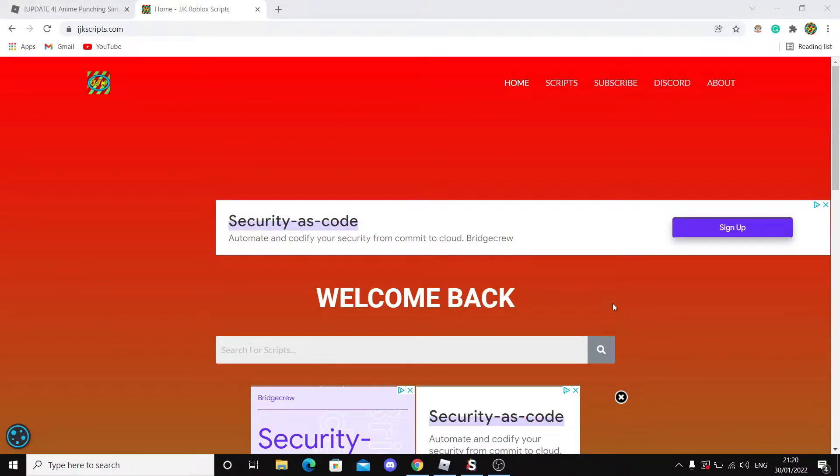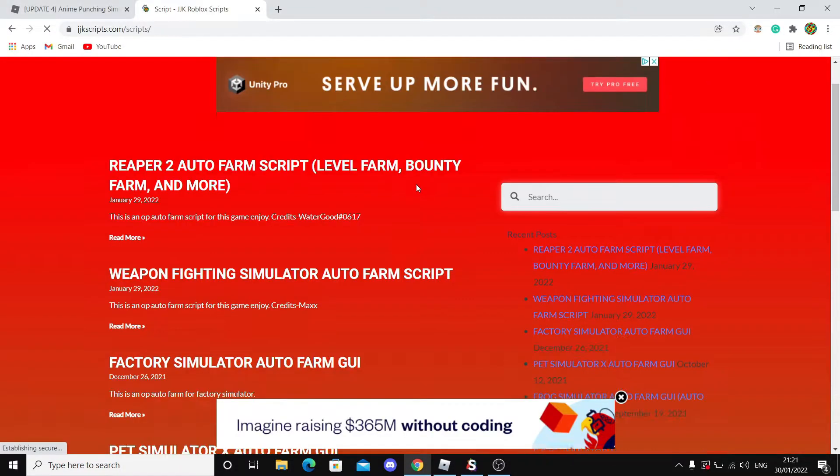When you come to my site you should be brought to a page that looks like this — jkscripts.com. Be sure to bookmark this site so you can come here for daily scripts. Now let's go to the scripts page.